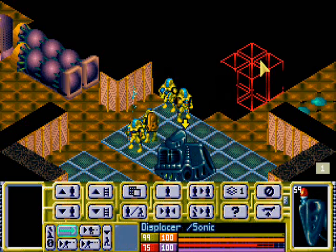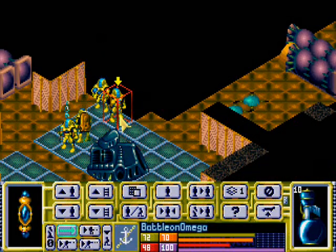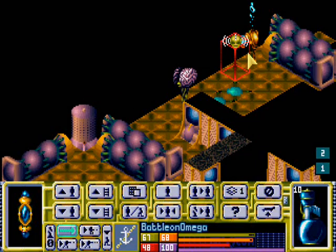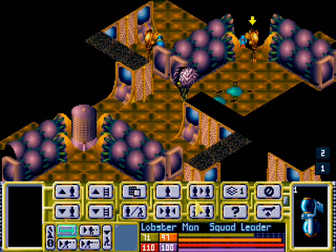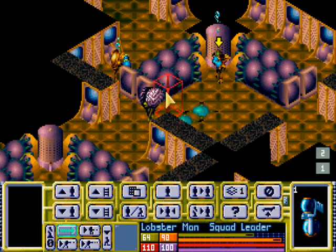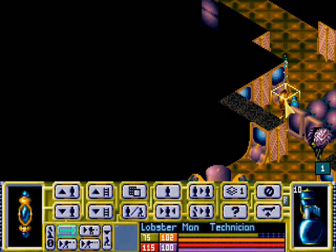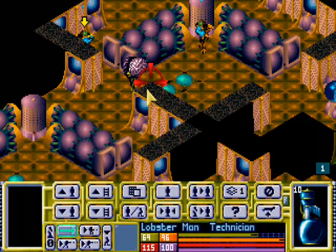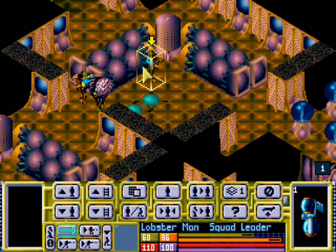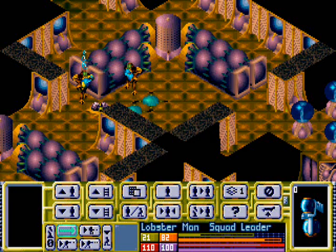It seems everyone has spawned someplace different. A good way to start is with the Tentaclat kill. Getting out of the mind control — first priority is the Tentaclat: kill, kill... fail. Second priority: stun. You stunned the Tentaclat. Shockingly.